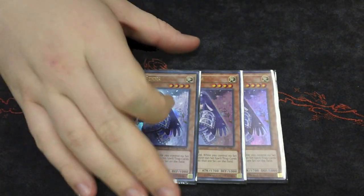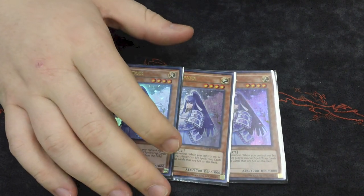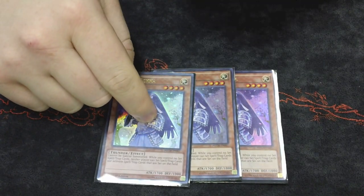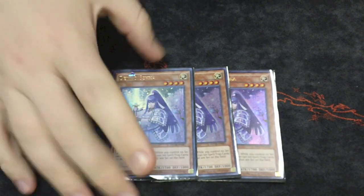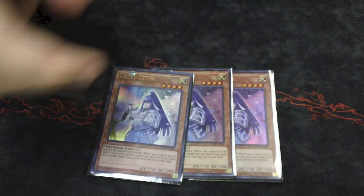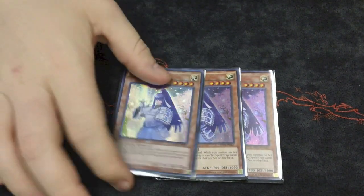Now the best card in the entire deck — Denko Seka. Every single Burning Abyss player in the store can agree that Denko Seka is the best card in the format right now. Play this and it's like your opponent can't react to anything. If you have an El Shaddoll Fusion set and you summon Denko Seka and they have nothing to respond to it, you can flip the El Shaddoll Fusion and they cannot respond to it — which is insane. Denko Seka is probably one of the best stun cards right now. I recommend always playing three.